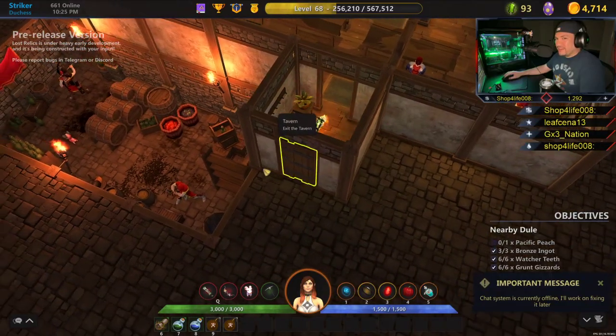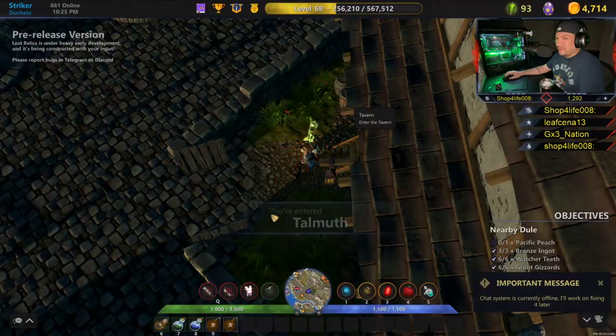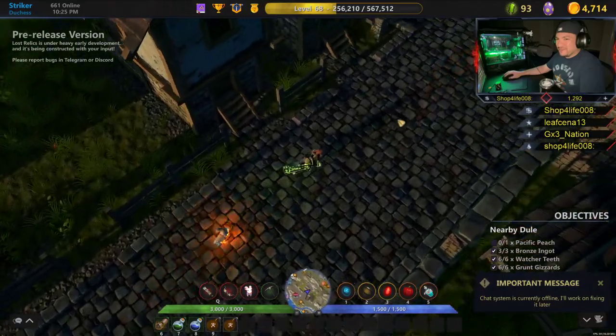The top left side of the screen just says 'pre-release version.' It doesn't say 'early access' anymore. It says Lost Relics is under heavy early development and is being constructed with your input.